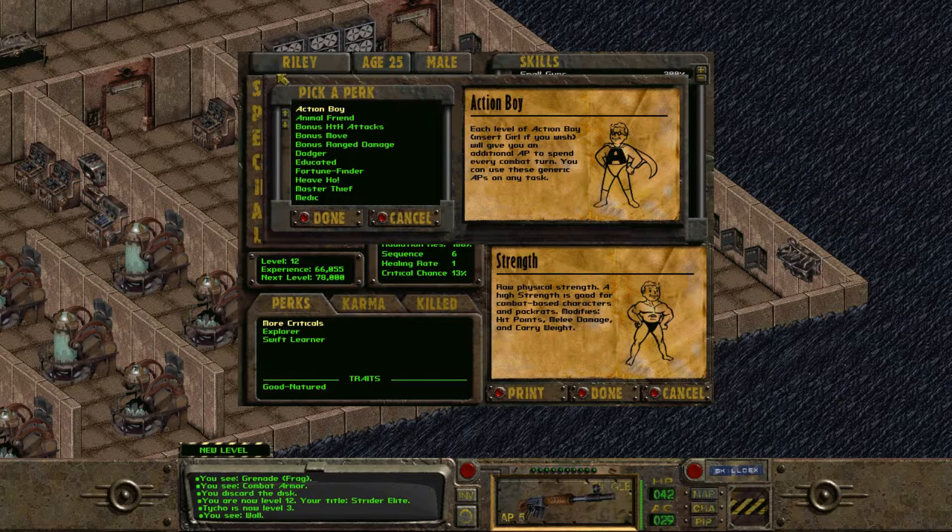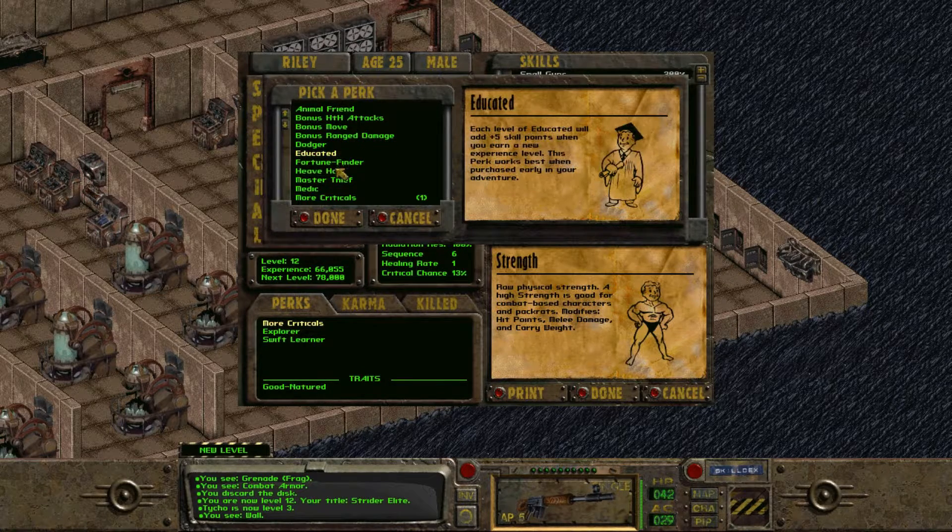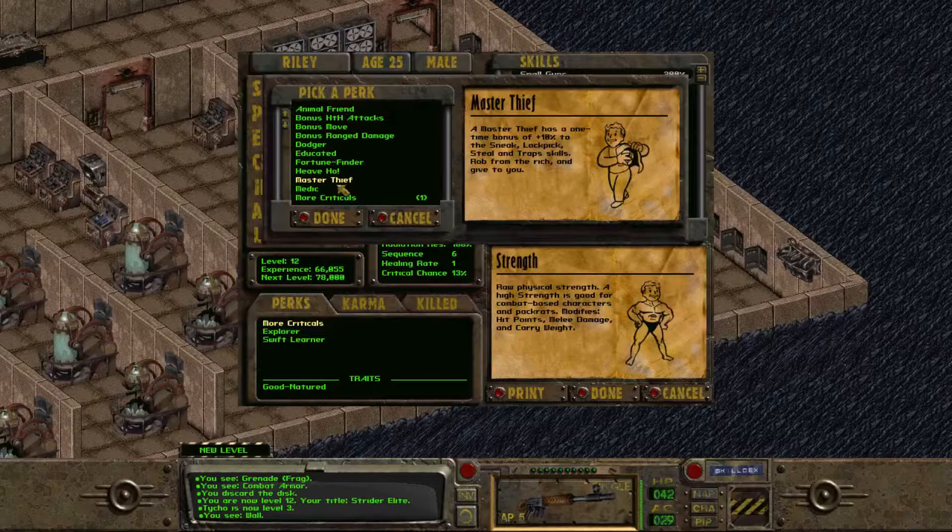So first off, let's look at what are the new perks for this level. We have Action Boy. We got Animal Friend before. This might be the first time for Fortune Finder, which is the same as what it's been in future games — just more opportunities to get caps. But I don't think we need that, seeing how we have broken 60,000 caps. Master Thief just puts additional points into Steal and Traps, which basically converts your perk point into additional skill points. That is a terrible trade — never do it. Because we have more than enough skill points and not nearly enough perks.